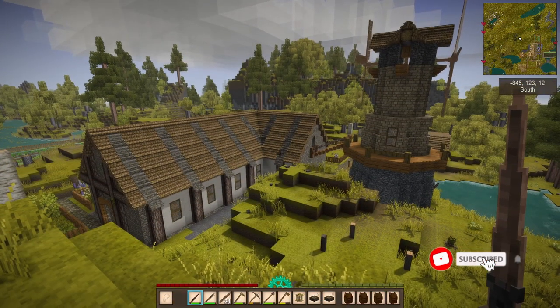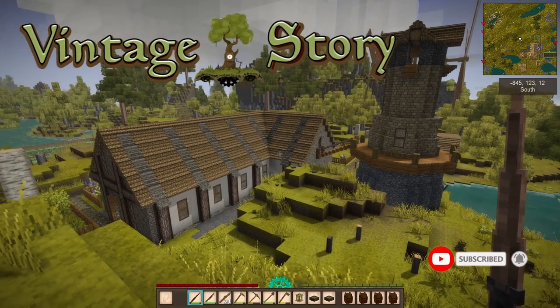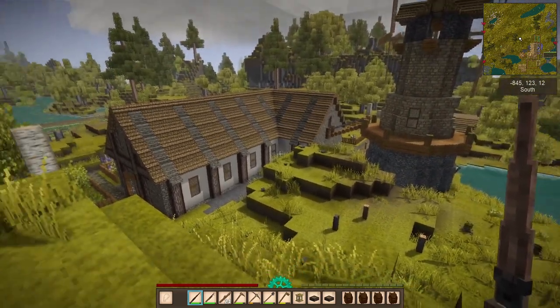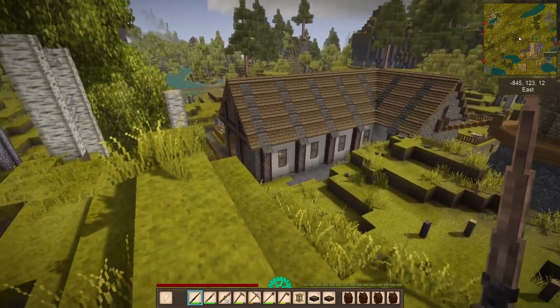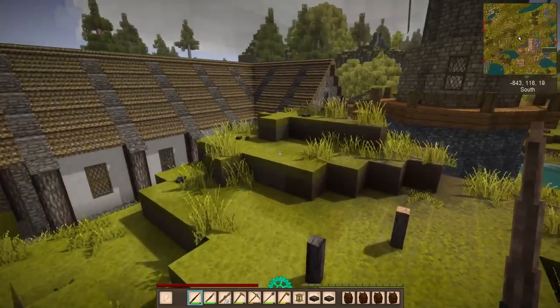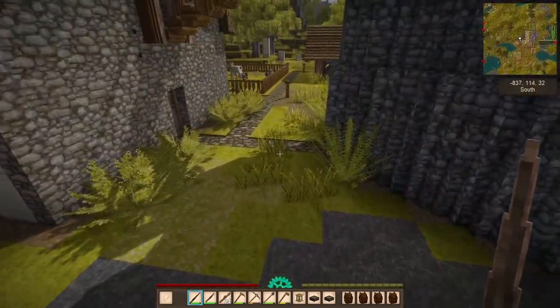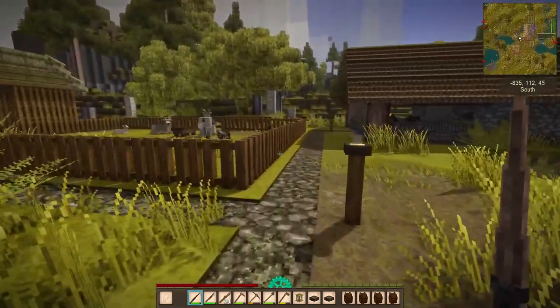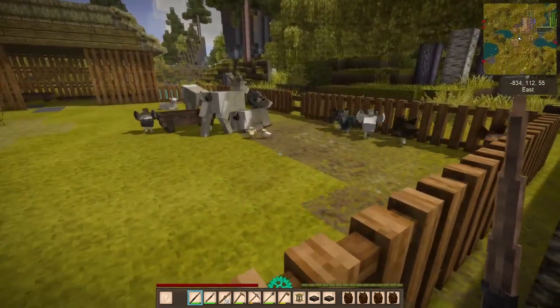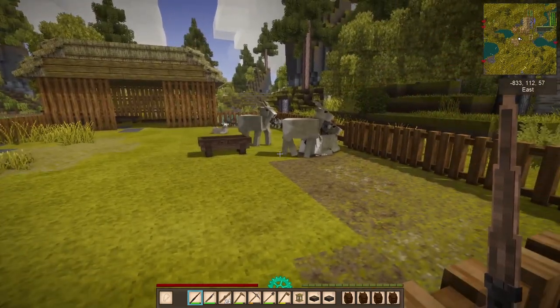Hello everyone and welcome back to Vintage Story. My name is Racuna, and isn't this a nice view? Well, it's a nice view in the house except it shows all of my flaws - not all the walls are made of plaster. Eventually I'll find my limestone and I'll be able to fix all of this. Oh look at that, more babies! Getting a nice little family growing there.